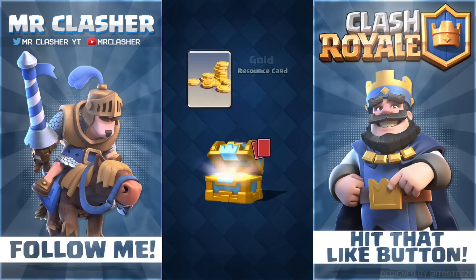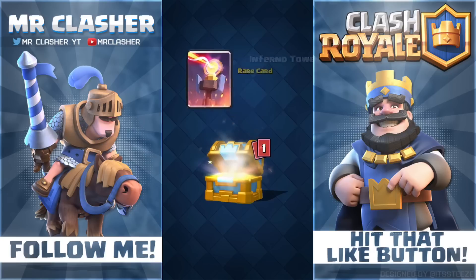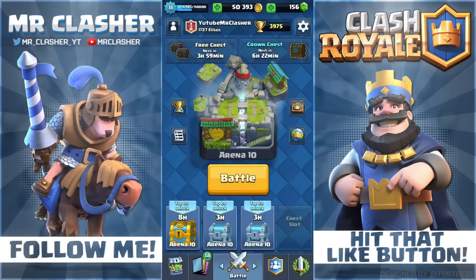The crown chest — let's see what we get here. We got two gems, 32 goblins, 35 elite barbs, eight infernos, and we got a Prince, which is an epic card. Not bad — even though I don't use him, that's one card closer to upgrading him.